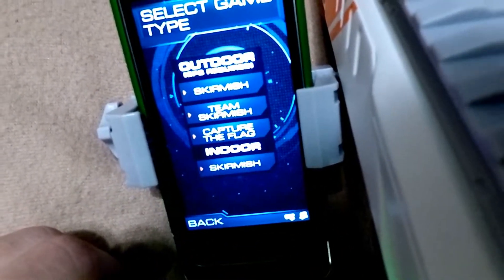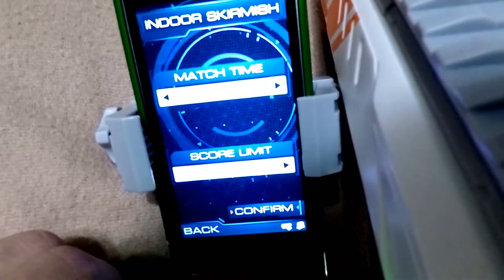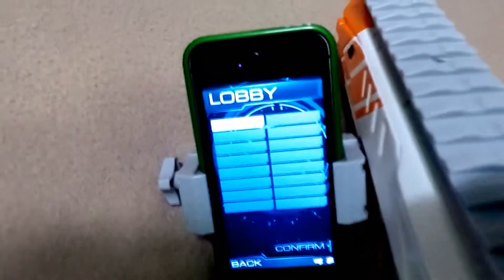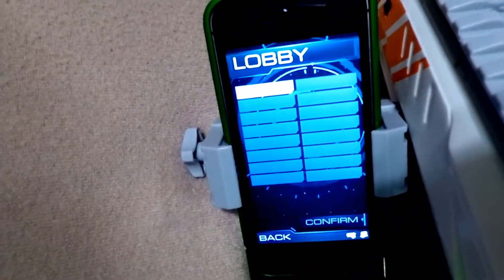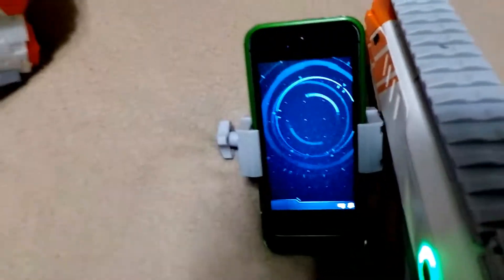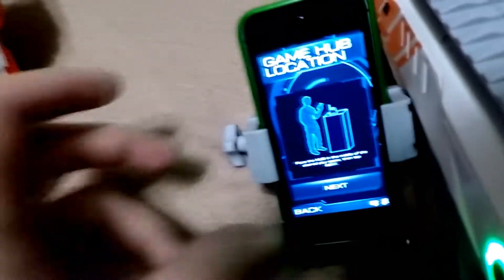In order to do that I'm going to start a battle. We'll do indoor - perfect. Tap the confirm battle mode button to continue. Five minutes. Once players join, their battle IDs will show up here. Tap confirm ready. Someone just joined.